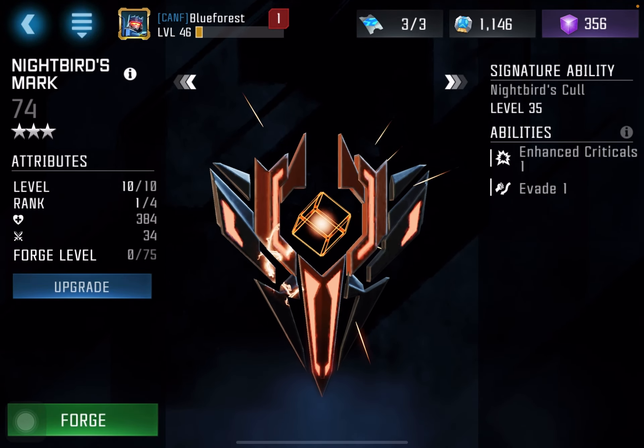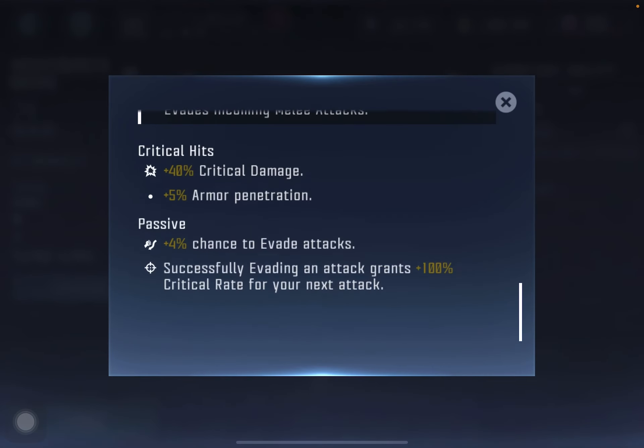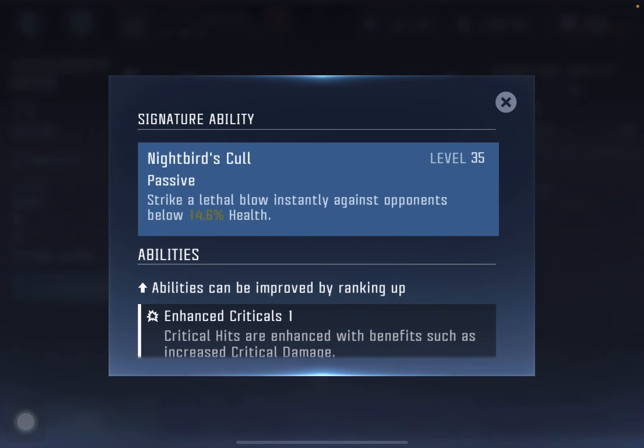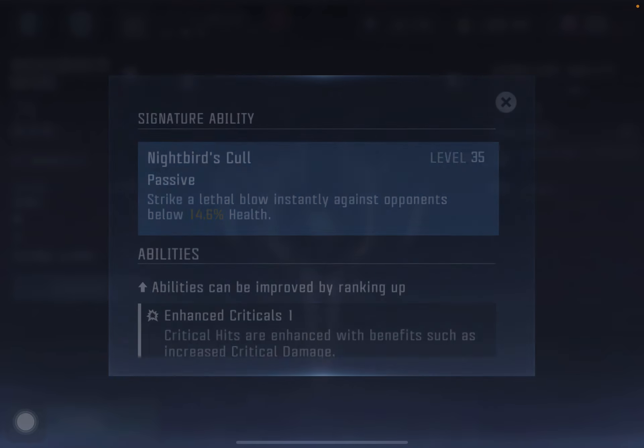Nightbirds is also excellent — this is the evade and crits mod. You get a chance to evade all attacks, guaranteed crits when your bot evades, increased crit damage, and armor penetration. The SIG is really good at high level because if your bot lands a hit when the opponent is at low health, just one hit will strike a lethal blow. At SIG 100 it's about 25%. It's really good to put Nightbirds at the back of your base — either the last fight or that last row — because opponents will more likely have already taken some damage.